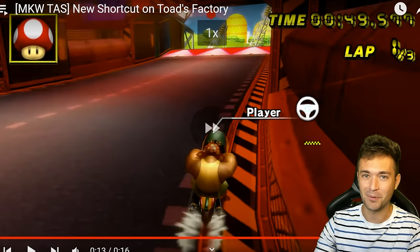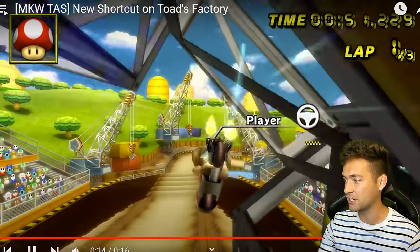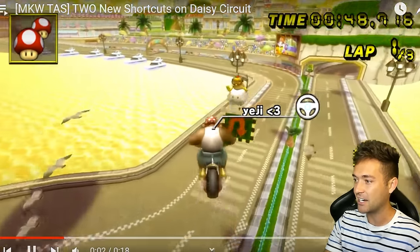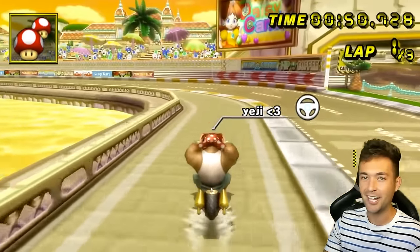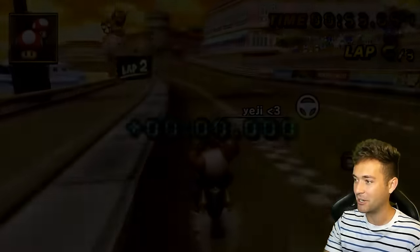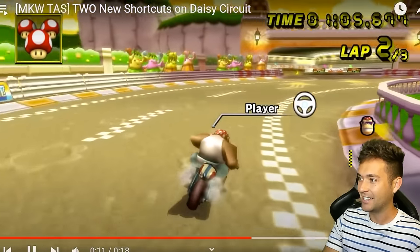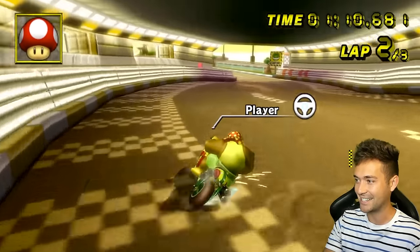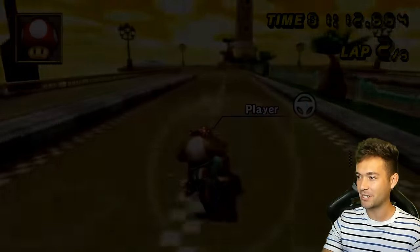We've got another one from Ancient on Daisy Circuit — clipping the side and cutting the U-turn. It's actually a little bit faster if done perfectly, so maybe we'll see humans do that one someday. And then there's another pointless one right here — I can't see this one being useful at all, but it is still really cool. Pretty wild that people are discovering such insane clip glitches so late into Mario Kart Wii's history.